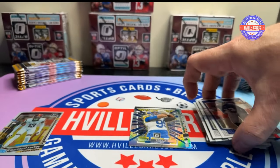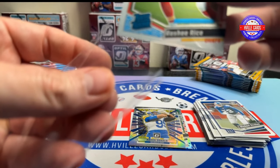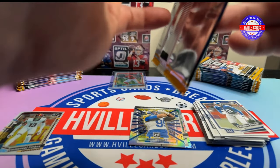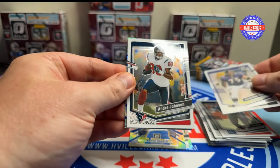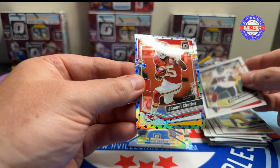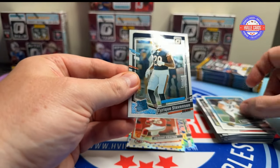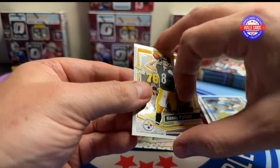We got DeAndre Hopkins and Michael Strahan. We'll put the Speedster in a sleeve. Next pack — Jonathan Ogden, Andre Johnson, Justin Herbert, and a Stars parallel of Jamal Charles. Then Tony Buscelli, Tyreek Stevenson on the hollow, Keenan Allen and Kenny Pickett.